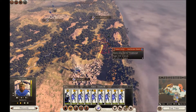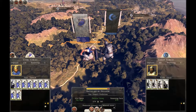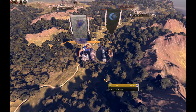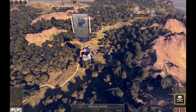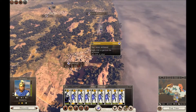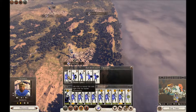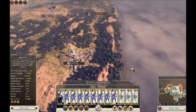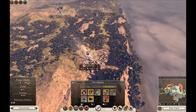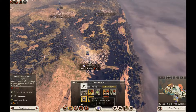We'll do some recruiting. 87% — can't really argue with that. Did we lose our general? Not that it matters. Kill them. Let's move back into the city if we can. We can — let's recruit, get some spearmen. What's public order like here now? Minus six — that's a lot better.